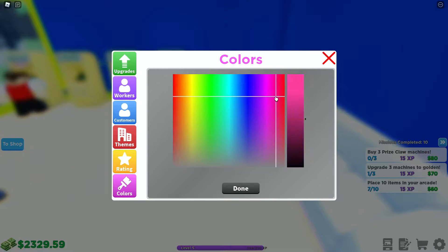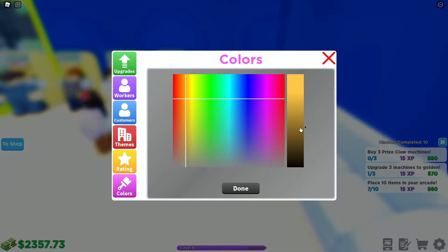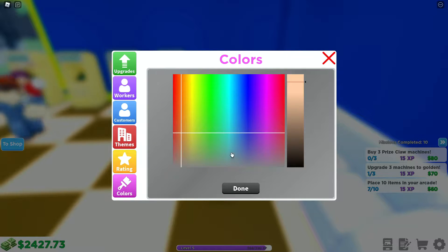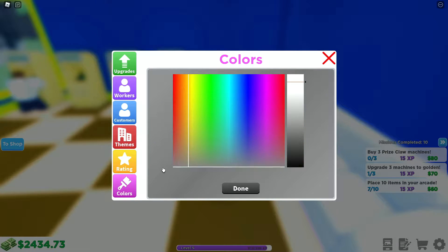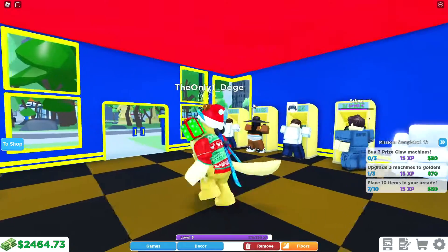I figured out how to customize your shop. If you go over here under colors you can actually change the color of your shop. Let's go ahead and get a blue shop as our primary. Our secondary color we'll get blue and yellow, and then for a third color we can get like a really bright red. For the floor, let's get a brown floor.